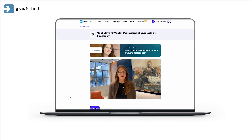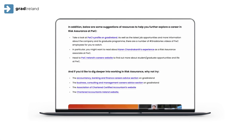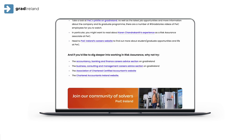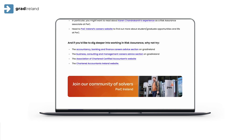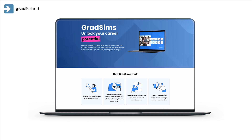Stage three: the next steps. Upon completion, the student is directed to both internal and external resources. These resources will keep them on the path to application, strengthen their understanding of your assessment process, and nurture graduates that are more motivated and engaged than any others in your talent pipeline.